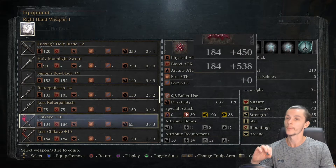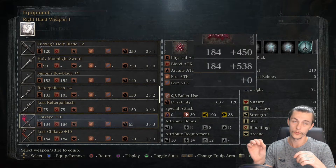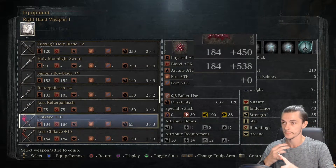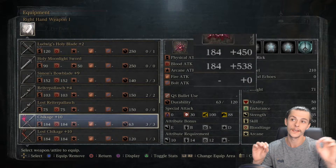This base damage increases as you level your weapon up from zero to plus ten. The second number — the plus number, so plus 450 — is based off your equipped blood gems and your weapon scaling. More on weapon scaling in a moment.